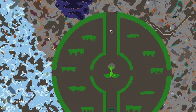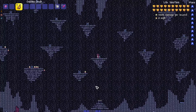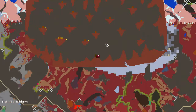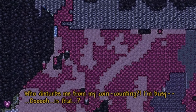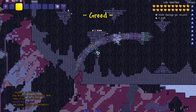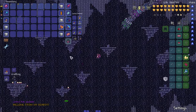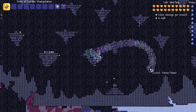Let me pull up the wiki to see what to do next. This biome is like a worm king area — I feel like this is newer content I don't remember. A boss dialogue says 'who disturbs me from my coin counting — I'm busy' and 'you brought my favorite dish.' Look at this — Greed! Apparently he gets even cooler in post-moon lord form.